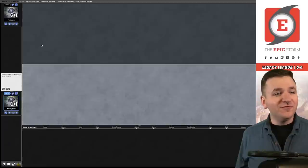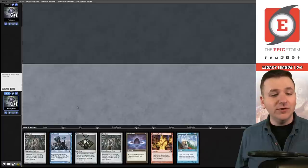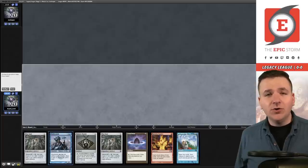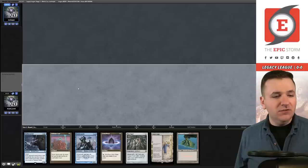Welcome to the first round — we are on the play with The Riddler. Here we have the namesake of the deck, Riddlesmith. We have two artifacts to enable metalcraft for Mox Opal, and we have discard spells. That said, Riddlesmith is the wrong creature if you're looking to have a bunch of discard spells in your opening hand, because you'd want Containment Construct, not Riddlesmith. Do we keep this? I think we probably just have better sixes.